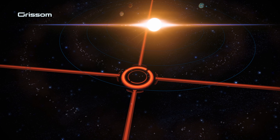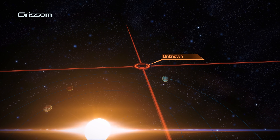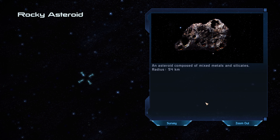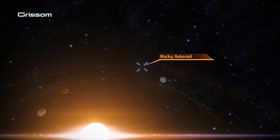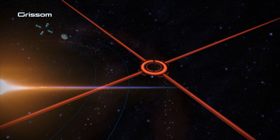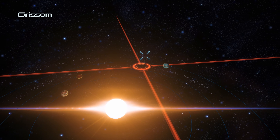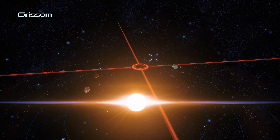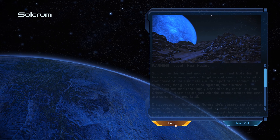Let's quickly check the asteroid fields. Rocky asteroid - an asteroid composed of mixed metals and silicates. Scans of the asteroid field revealed a small deposit of polonium. Let's scan the rest of the field and the inner belt. Nothing on the inner belt it seems, so let's go back to Solkrum and land.